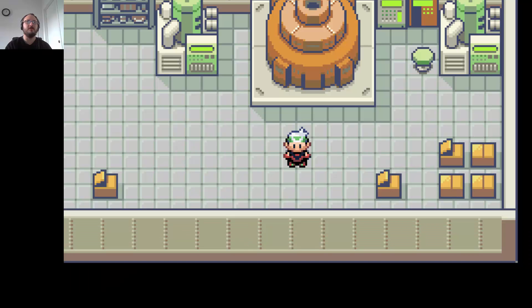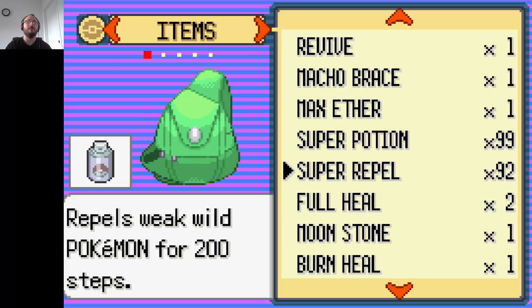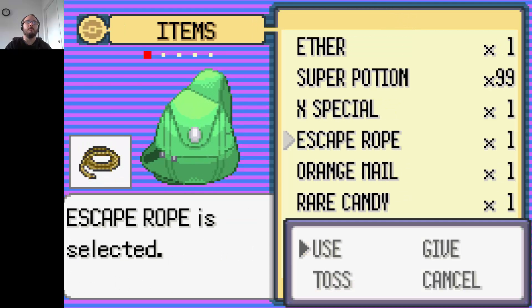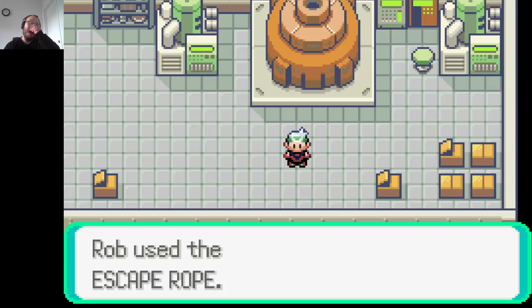The generator appears to have stopped. Awesome, I'm done in here. Escape rope — I have plenty of escape ropes.